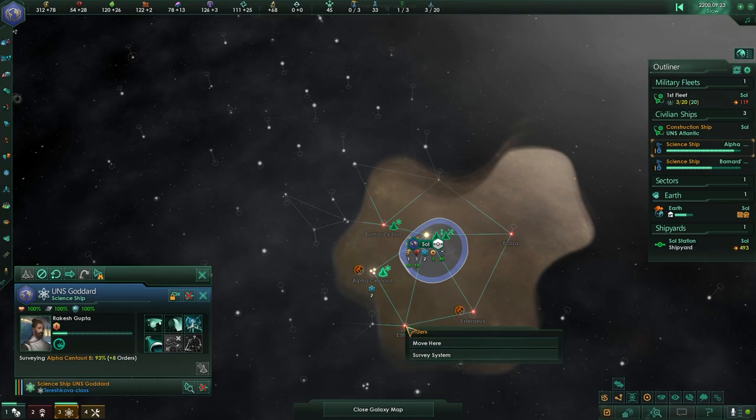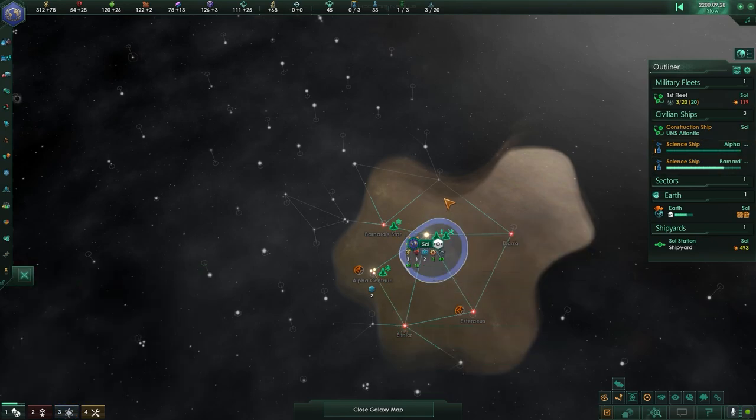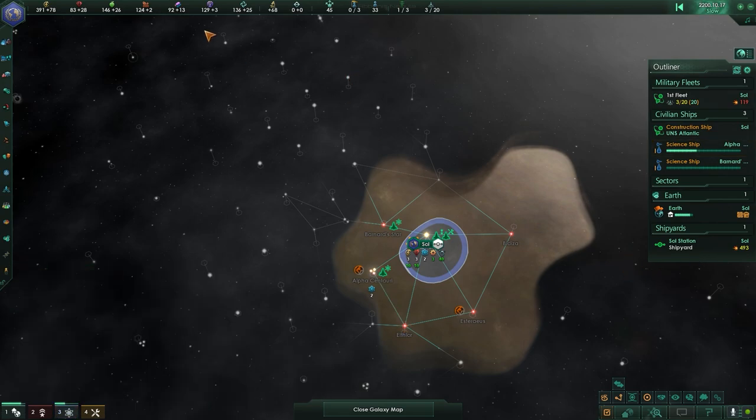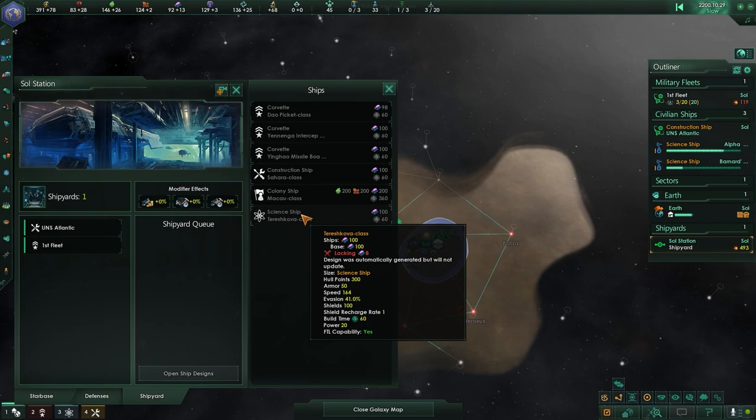After you finish Alpha Centauri, survey that one. After you finish Bernard's Star, I don't know where you're going to go. He's still got 12 orders — a long time before I'm done with Alpha Centauri. So next month I will start on another science ship and get my last scientist out there working.